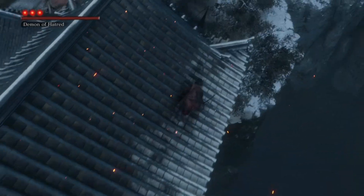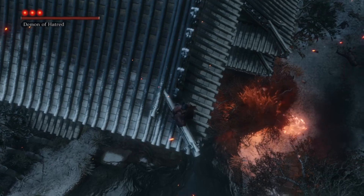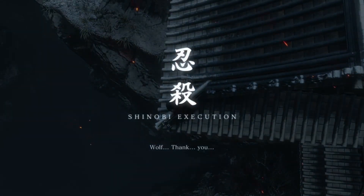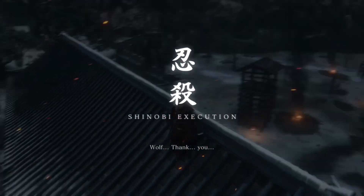From here, just climb up. Then go on the roof and to the back right corner of the building where the Demon of Hatred is. Then just wait for him to run off the edge. Fairly simple to do, just a little tricky.